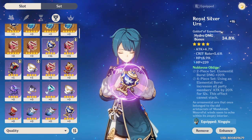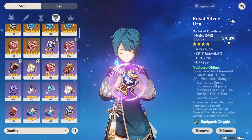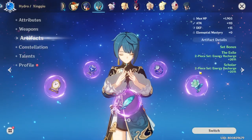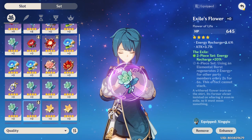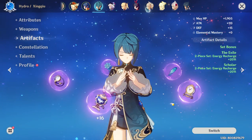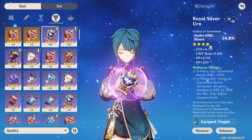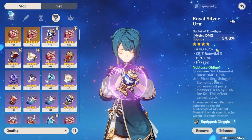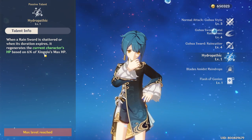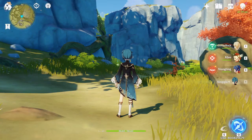Ideally I want to farm Noblesse Oblige in the end game. For now, my gears are pretty bad, so this doesn't represent the damage I do. This is the only upgraded artifact — the Goblet — the rest are at plus 0. The gist of building Xingqiu: energy recharge is the most important component. You want to go for attack percent if you can, and try to get energy recharge. HP is actually pretty good as well, because of his talent — it regenerates HP based on 6% of Xingqiu's max HP, so the more HP you stack, the more he'll be able to heal.